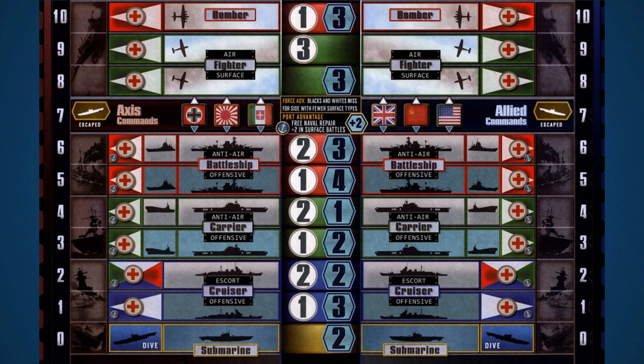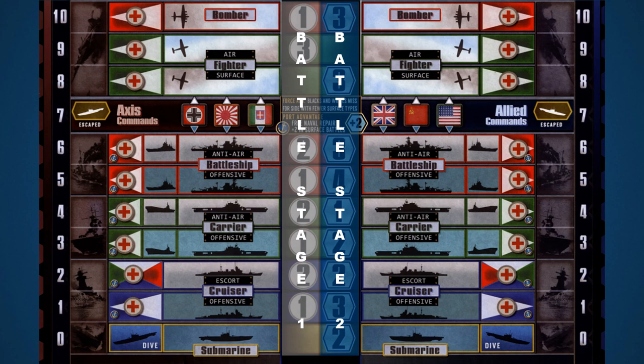The naval side of the battle board functions nearly the same as the land side with a few exceptions. If any land commands acting as transports are in the same region where a sea battle occurs, they are left on the game board — their fate will be decided by the player that wins the naval battle. Naval battles are still divided into two stages — an air battle stage and a surface battle stage — but since these battles take place at sea, there are no strategic bombing raids to resolve between stages.